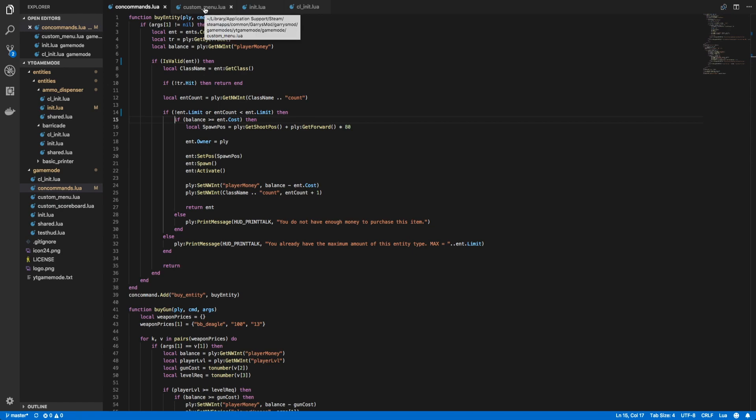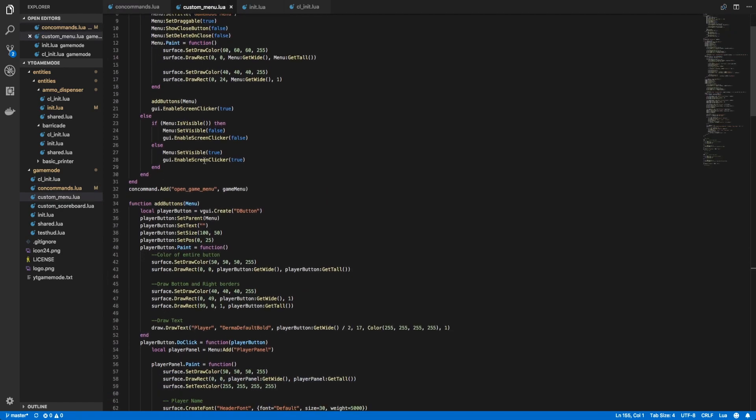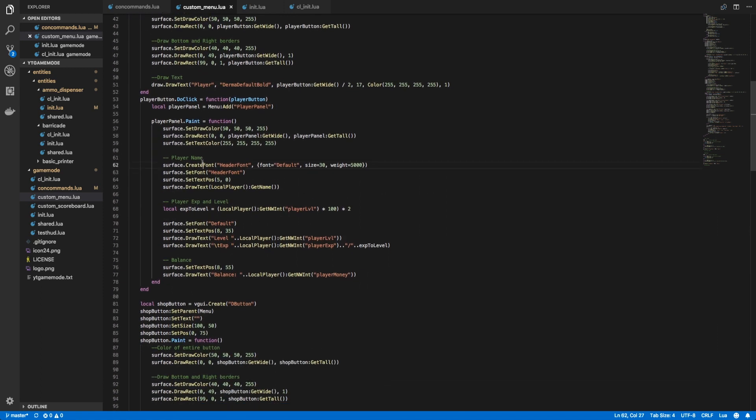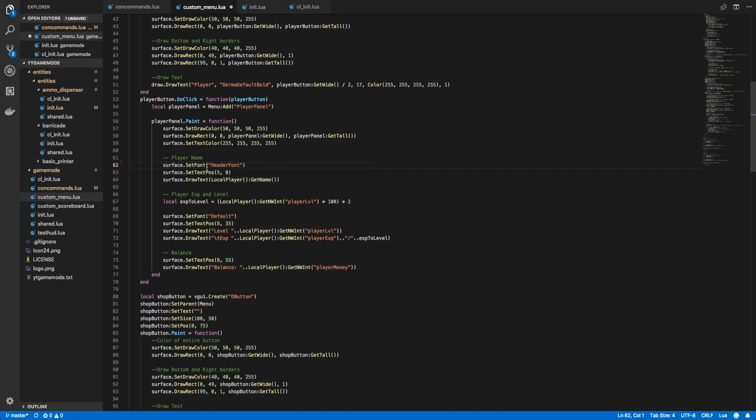Next, let's go to our custom_menu.lua file. On the line where we are creating the font, this is throwing an error — it may be a Mac-specific issue, but it's an easy fix. We just remove the line creating the font and instead set the font to trebuchet 24. That'll fix the error if you were encountering it; if not, you can leave it as is.